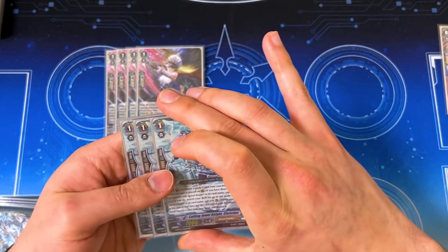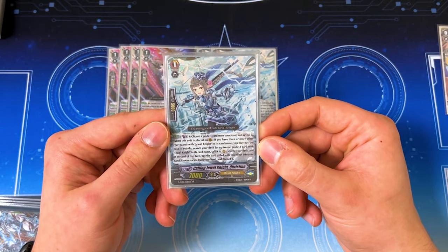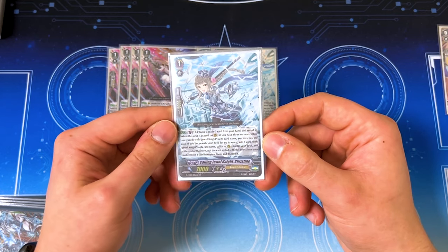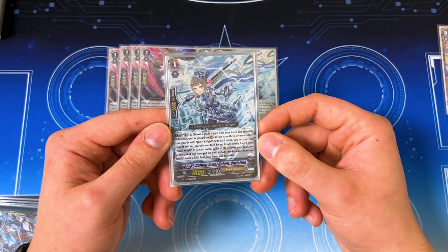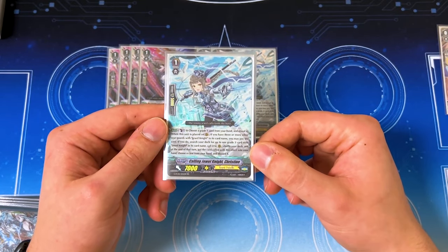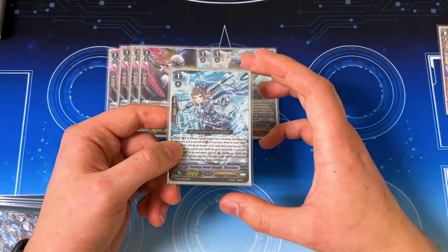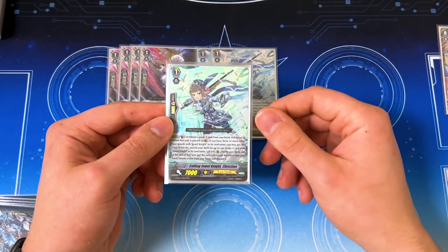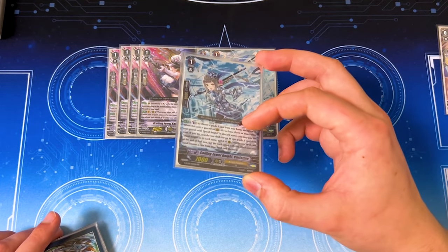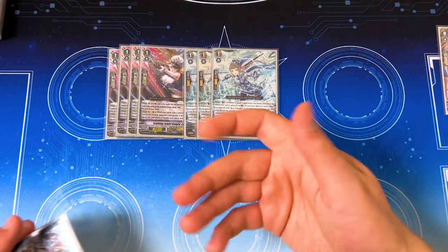I'm running three copies of Christine. Christine is a really good card because it is searchable and helps you find the grade three you're looking for. When it's placed, counterblast one, choose a grade three card from your hand and reveal it. If you have three or more other rear guards with Jewel Knight in its name, you can search your deck for a grade three with Jewel Knight and call it. At the end of the turn, you put the called card back into your hand, then discard one. This is really good because it searches out Ashley — who has a rear guard skill — so you can extend multi-attack. It's also great if you need Salome in hand: call it, at the end of the turn it bounces, and you have Salome ready for your finisher turn.